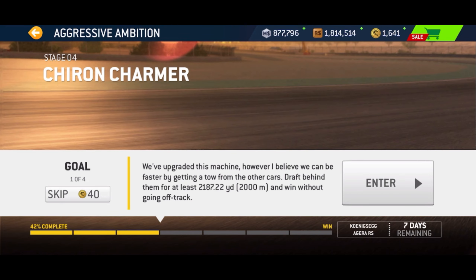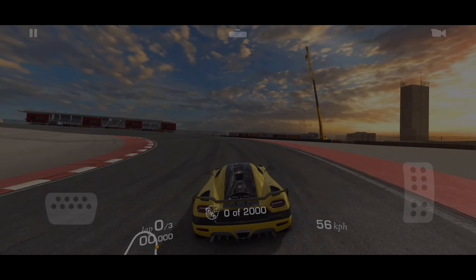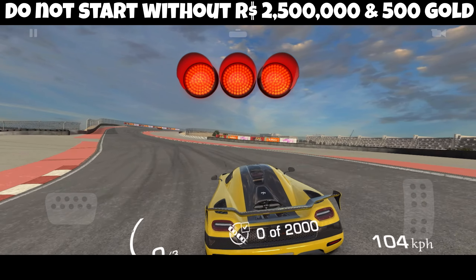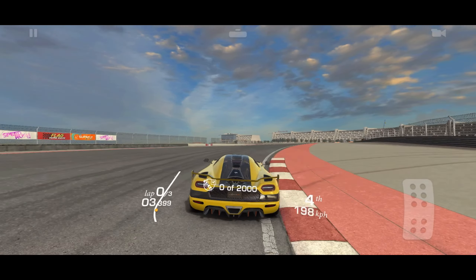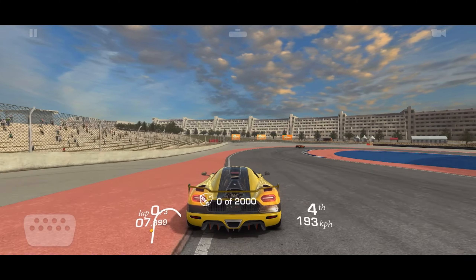Hello and welcome to stage four of aggressive ambition racing for the Koenigsegg Agera RS. I've got all level one upgrades. Do not start this event without two and a half million dollars and 500 gold to spend. You might want more than that, but depending on your skill, that's gonna be kind of the bare minimum for most people — I'm gonna do it with less.